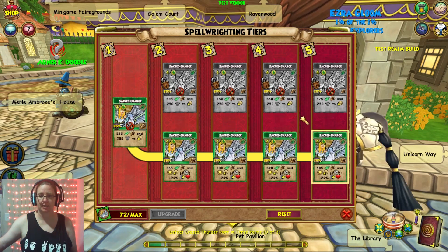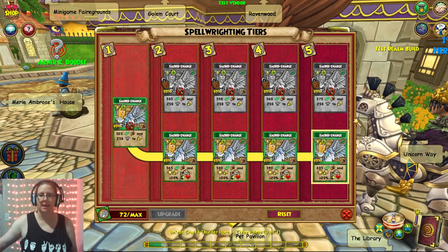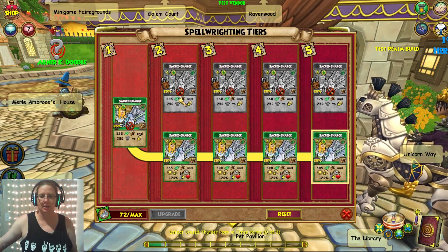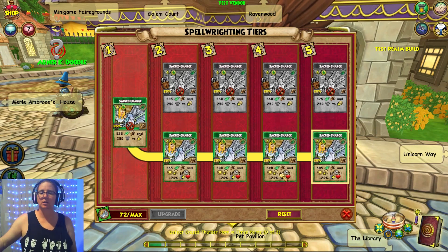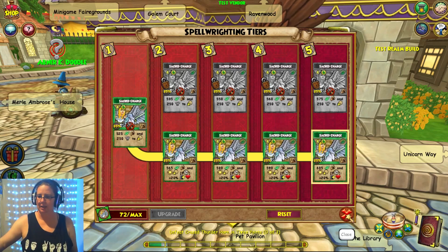I just noticed these are 85% accuracy — thanks, lore spells. But anyhow, it's nice: it has less damage but gives you the absorb, whereas the other one is a lot more damage but only has the aura of incoming healing.